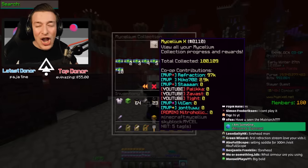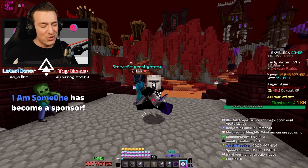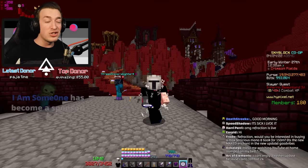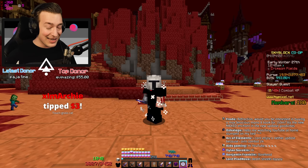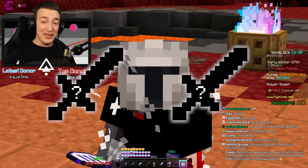Your boy's got this co-op on his back - look at me single-handedly with the 100,000 mycelium collection, definitely had nothing to do with the snail pet. We're rocking the kudra pet now, managed to drop one of those, got blaze slayer level six, and made many a mistake. If you look at my purse, this update has taken 10 billion from me already.